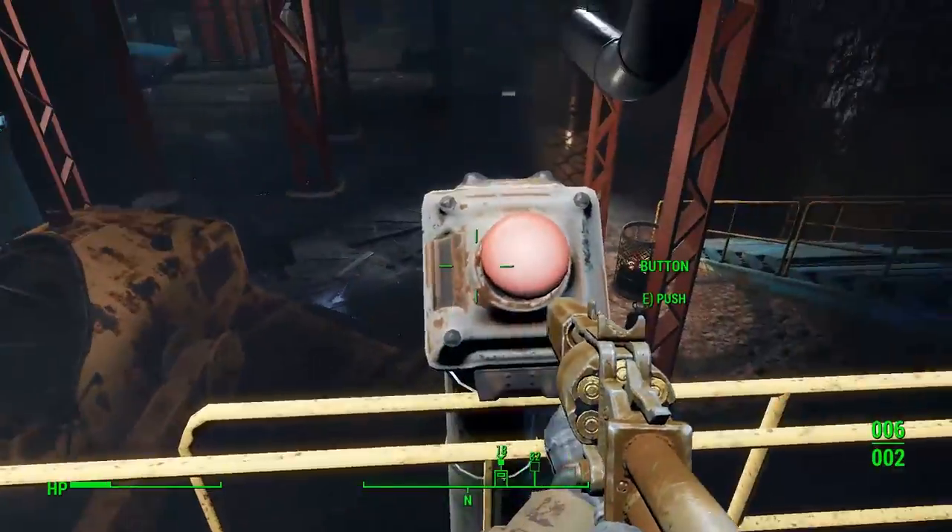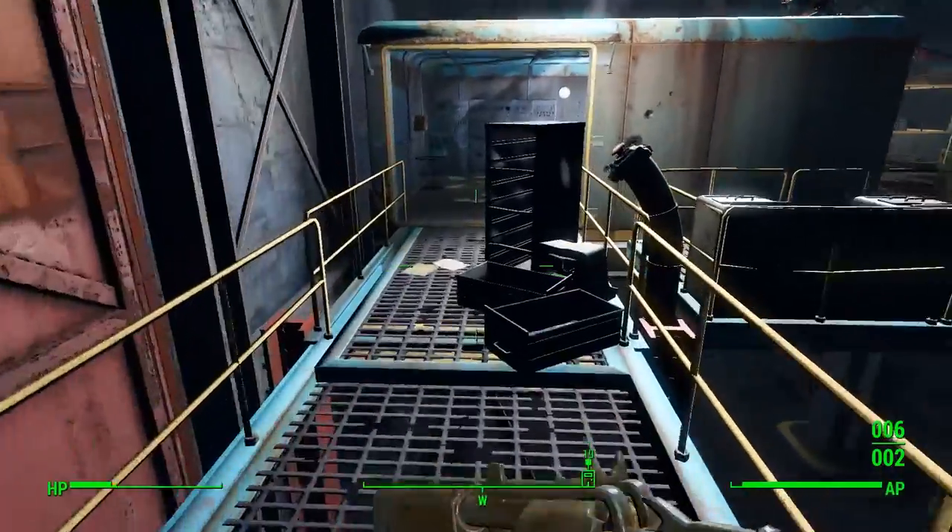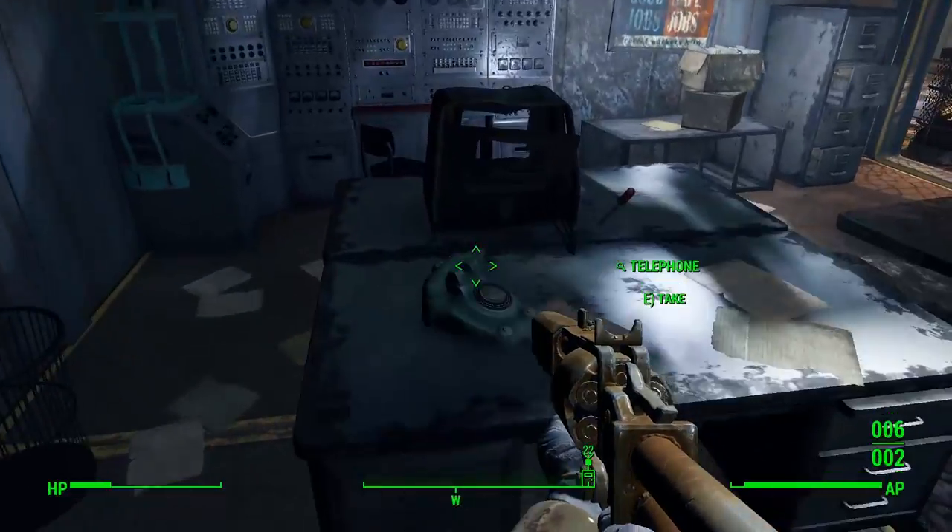At the end, once you're killing the raiders boss and coming to the room, you'll also notice that there is a telephone providing more valuable circuitry.